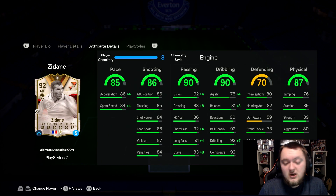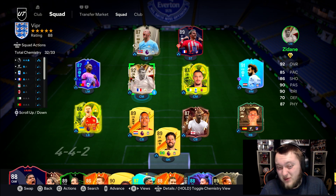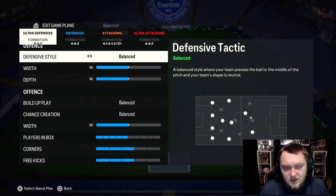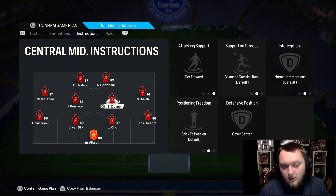This is an expensive card - it's 13 squads, including the bronze, silver, and a loan which is an 83-rated squad. There are going to be a lot of expensive cards you'll need to put in, but I still think this is a great card. We're going to be playing him in a 4-4-2 as the right center mid on get forward, so let's get into a few games with him.